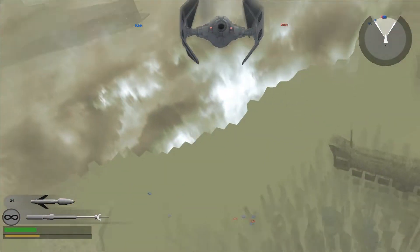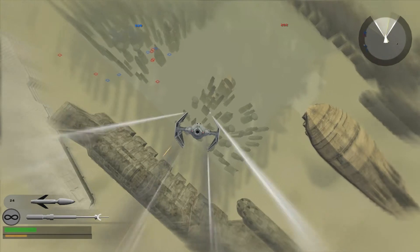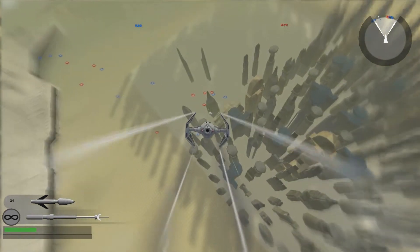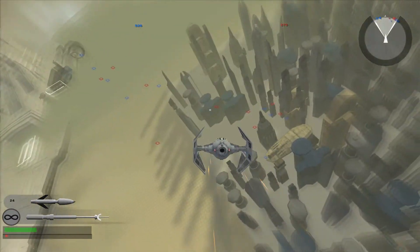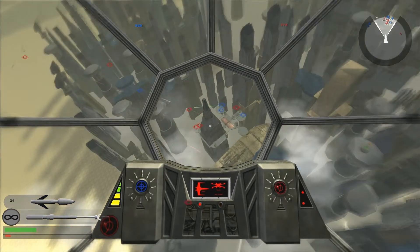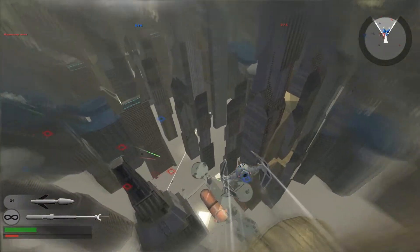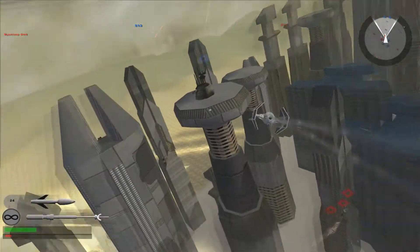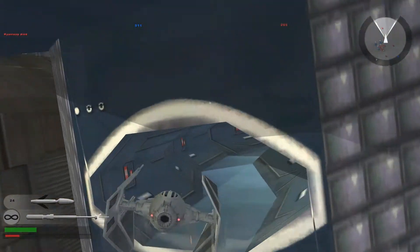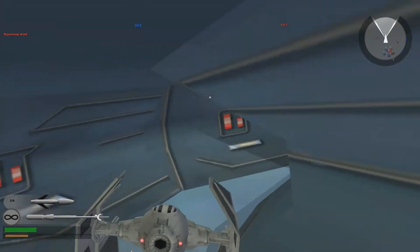Oh, Luke Skywalker's out here throwing his lightsaber at me — not cool. The AI is pretty apt with hero units. I just jumped off the edge. You can actually go through this tunnel in the building — do a little Death Star run. Well, that didn't work out well.